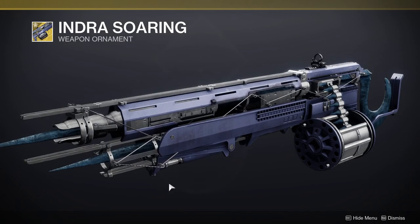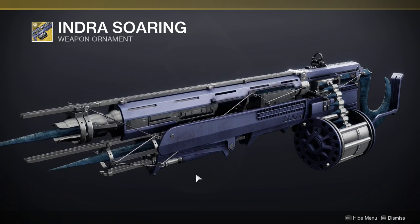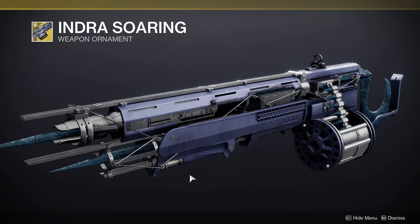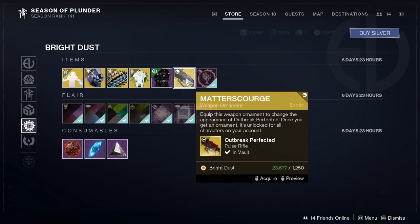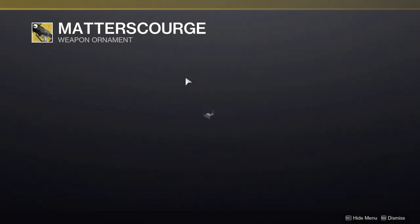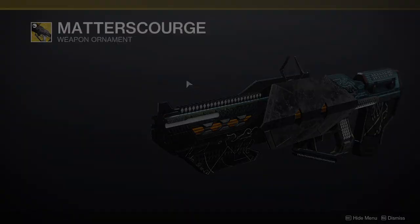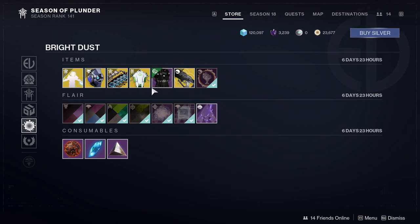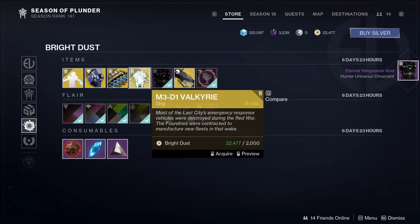Indra Soaring — yeah, this is the one. This is cool; I was thinking about picking this up last season but unfortunately they weren't selling it. I might pick it up because it looks really cool. For the bottom stuff, we have Matter Scourge for Outbreak Perfected, which is pretty cool. I probably wouldn't pick this up but it does look cool. We have the chest pieces for all of the Fortnite armor, which is pretty cool.